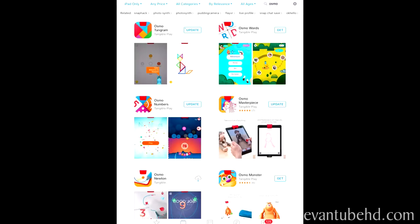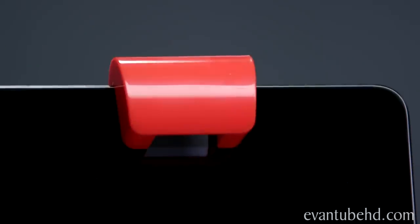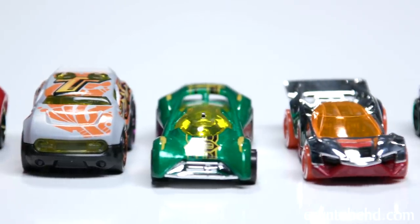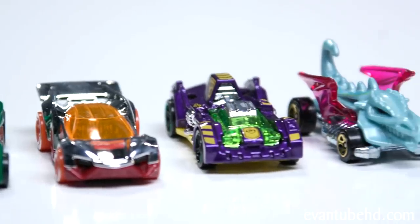Setup is easy. Just download the Mind Racers app on your iPad, place the Osmo base on the launch pad, put your iPad on the base, and attach the mirror to the forward-facing camera. Start up the app and we're ready to go. The game features six unique cars and six worlds to race in. If you're a Hot Wheels fan, these are some awesome ones to add to your collection.